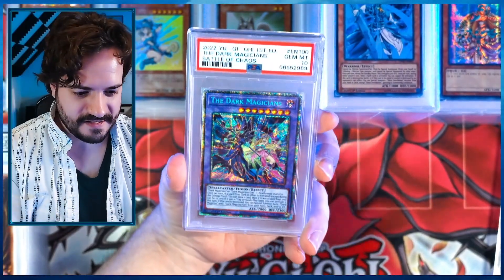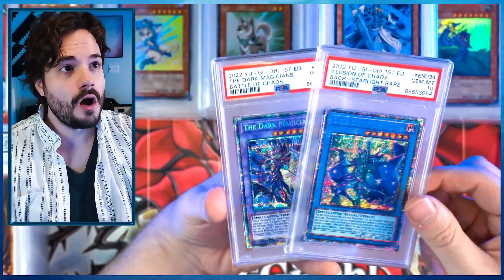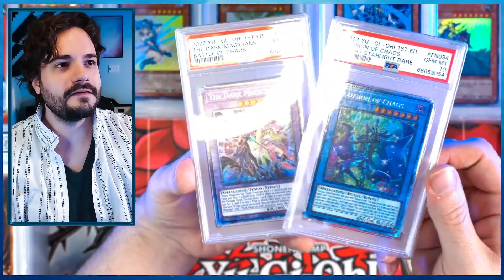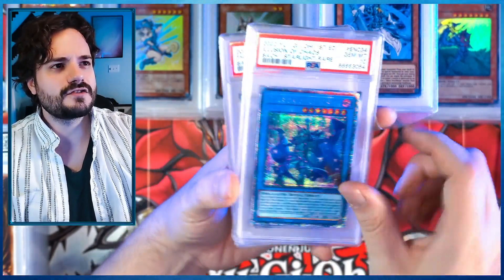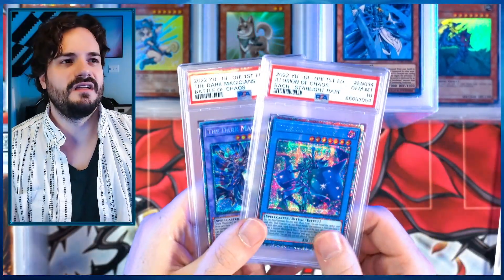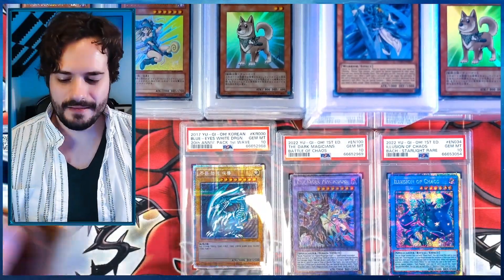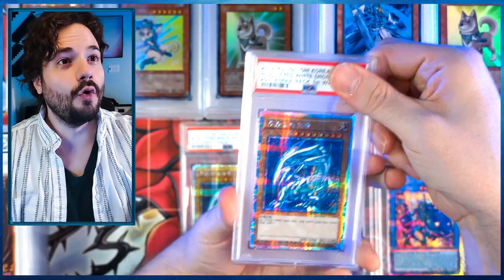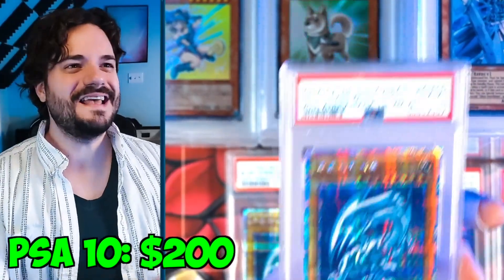We got two PSA 10 starlights! I love Battle of Chaos as a collector. I don't know how easy or hard these are to grade but they're so metallic — look at that. Oh my god. I still want to pull one more. It heard my cry — we need to make the Blue Eyes Ultimate Dragon! And we get a second PSA 10.